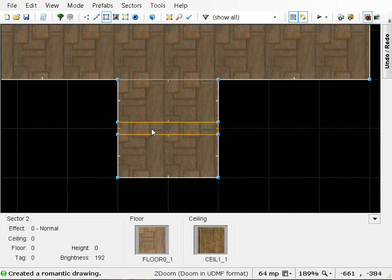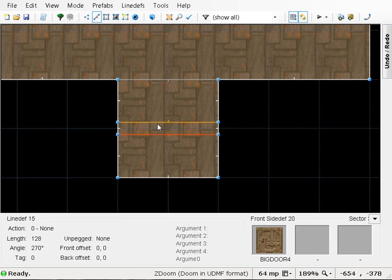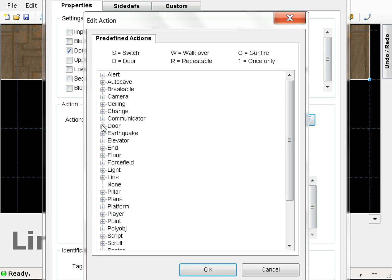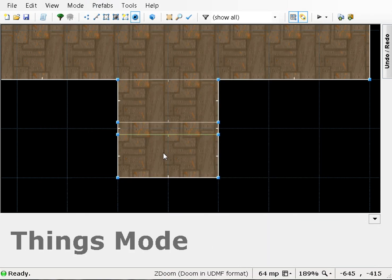Now I've got to start tagging things. I'm going to tag this sector — give it a tag of one. And then we've got to make it a door. I don't even need to do both sides, just one. Door generic — sounds good. We'll give it a sector tag of one, movement speed of 32, type open-close. We'll give it a 10-second delay and make it repeatable in case you don't make it out of the cubby hole in time within 10 seconds.